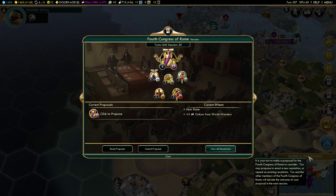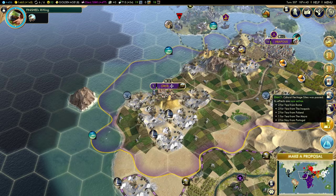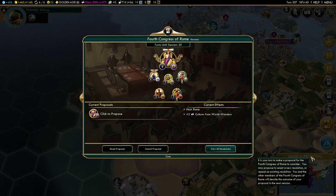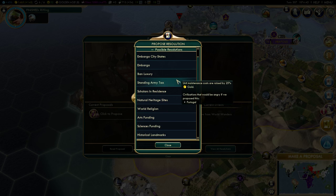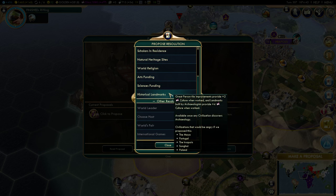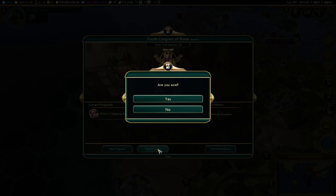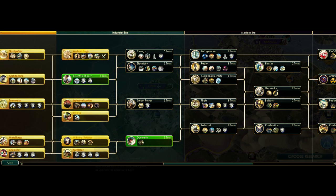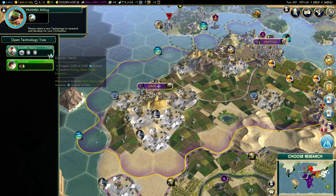Let's make a proposal. We did, in fact, get our way: Cultural Heritage Sites was passed, and the ban on the Spices luxury was not passed — so that's good news. Portugal was the one trying to ban spices. Portugal's got it out for us. There are so many different options for a proposal, so I'm just going to suggest Natural Heritage Sites. It's kind of a throwaway proposal since there's not a very helpful proposal waiting right now. I'm going to research Scientific Theory because we have a bunch of research going toward it and it'll be done in one turn thanks to that great scientist.